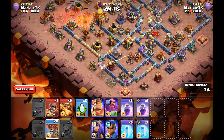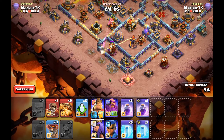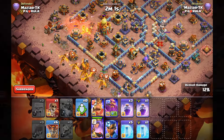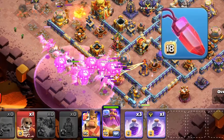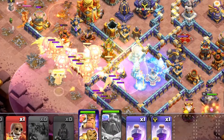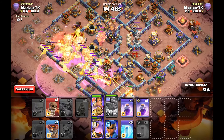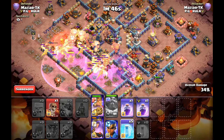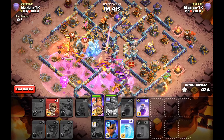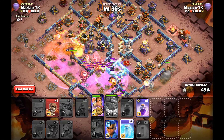Next up, for a dragon spam attack or an air spam attack — like hydra, super dragon, or anything like that — the warden will have the rage gem because that is the most value. Dragons don't really get healed that much unless you have a max healing tome. However, if you're going through a town hall poison on a box base, you can use the healing tome because it will heal your dragons back up nicely through the town hall poison, but the rage gem is the go-to.